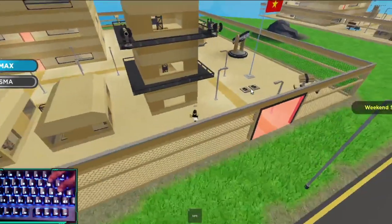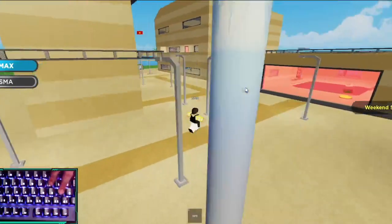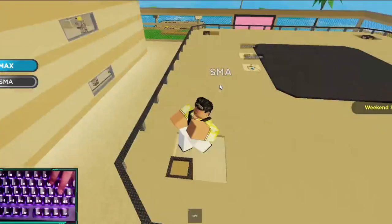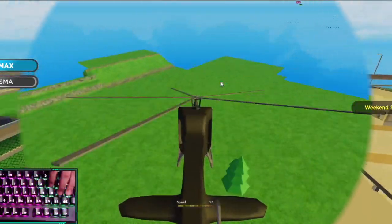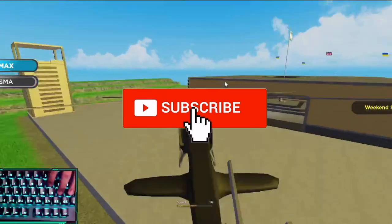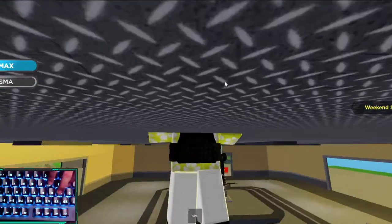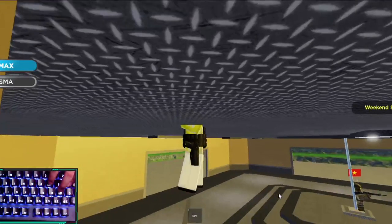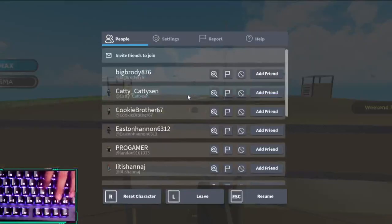I don't know where my soldier went, but the soldier actually goes around and takes outposts and everything like that. Let me go find it and track it down. Okay, my soldier is right here — soldiers capture outposts for you, or guard outposts. I need to reset because of the glitch.